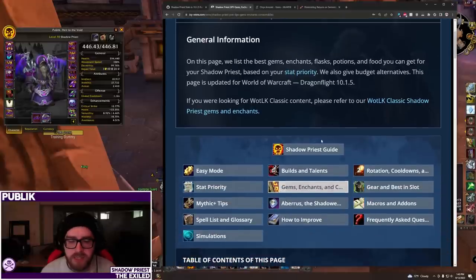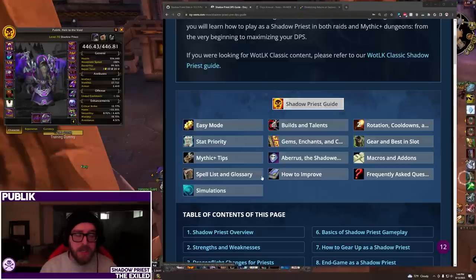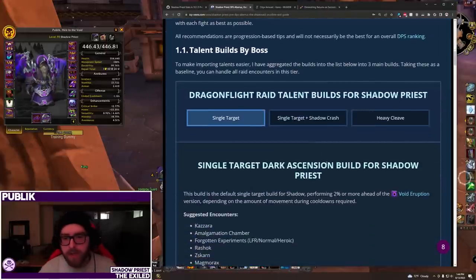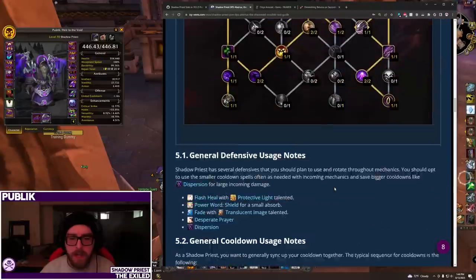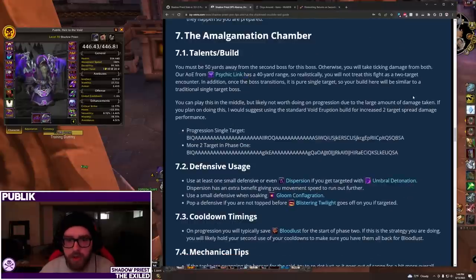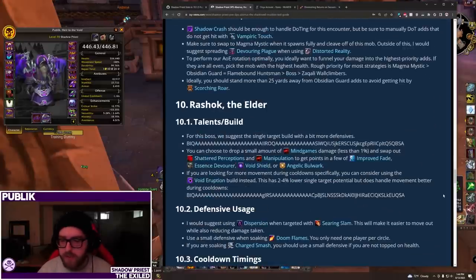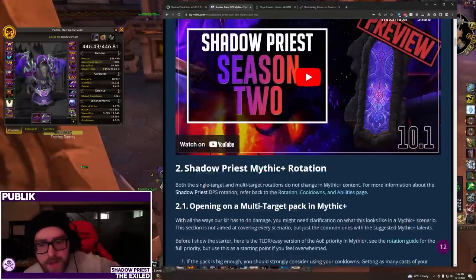That is consumables for Shadow Priest — nothing too big has changed since the last video. Before I end off this video, I've gone over basically everything inside the Icy Veins guide at a super high level. I'll call out specifically the Abrus page — I go over boss by boss what makes sense, here are the talent builds to use, here are suggested encounters, and then I go by encounter with talent strings, notes about defensive usage, cooldown usage. I have full cleared the raid on Mythic, so I try to put as much of that Mythic-specific info in here where it makes sense.